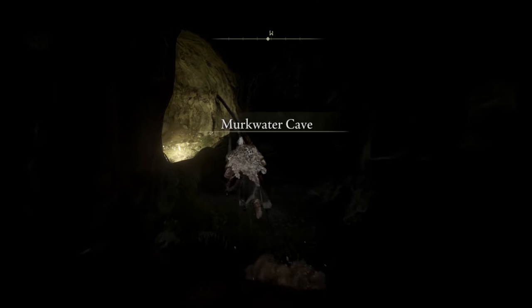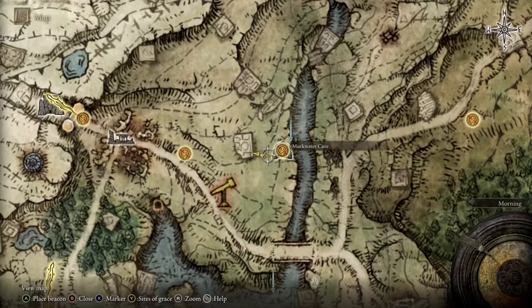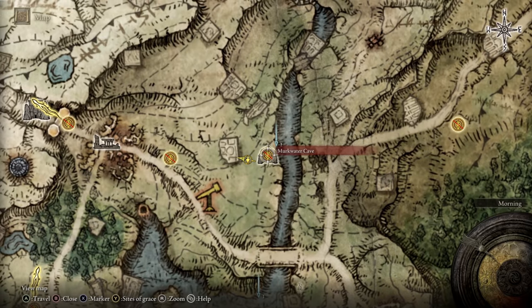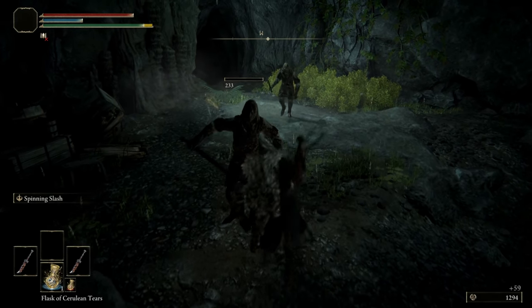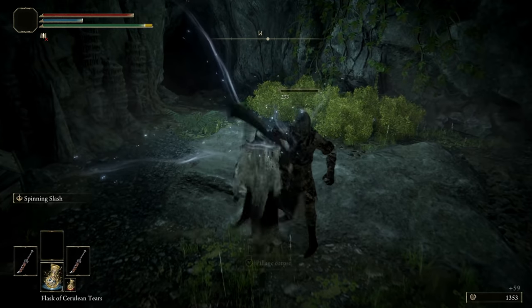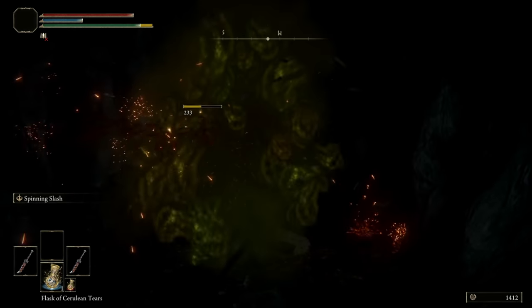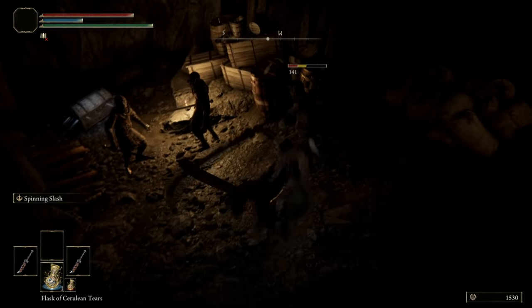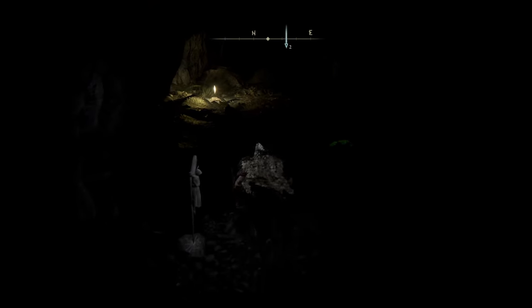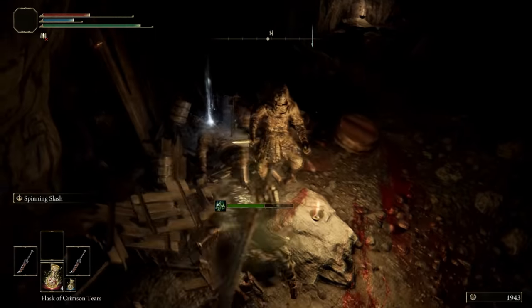You'll find a resting spot of grace here for Murkwater Cave. Inside here, we're going to go all the way down into the cave. In this first room we'll find a bunch of highwaymen which we want to kill — he's dropped the short dagger. There are some more just down the bottom. They're very slow attacking and super easy to kill. After you've killed them, just run back to the resting spot, which is just down the corridor. Once you've rested, just run back and kill them all again.